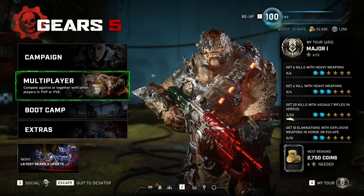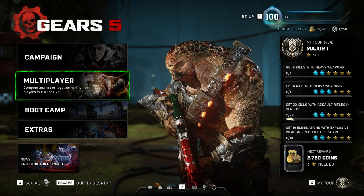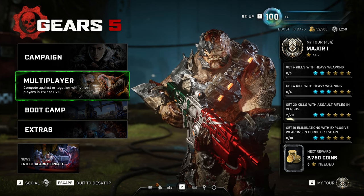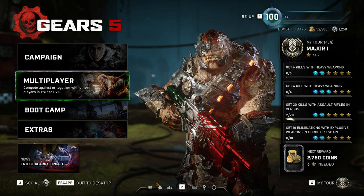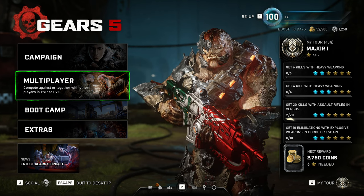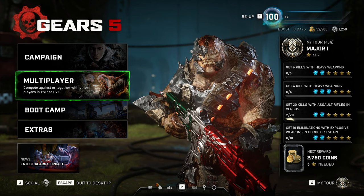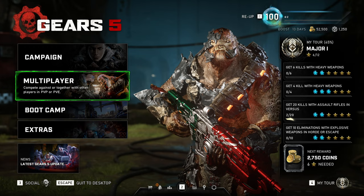In this video I'm going to be showing you some things that The Coalition did not add into Gears 5. I'm guessing they didn't want too many weapons in the game. I wished the unreleased weapons were kept in private matches, just like the Hammer of Dawn.